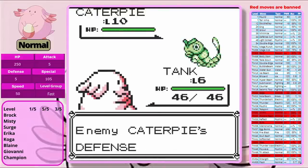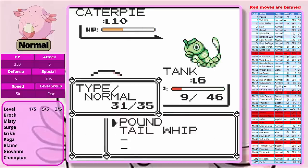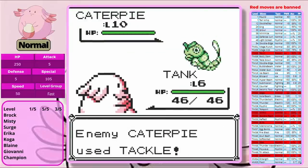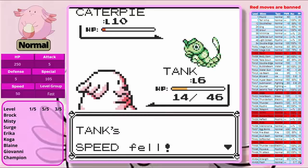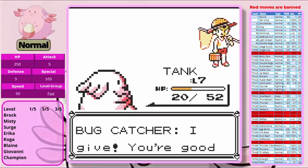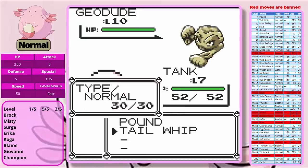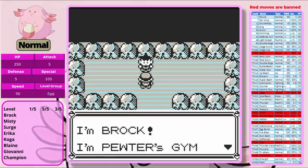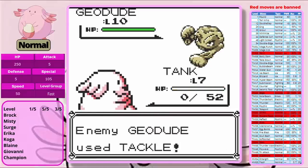We're going to start off by setting up a couple of Tail Whips because we are very under-leveled relative to it. Then we go into Pound — we can see that it does a lot of damage to us. We have five attempts to knock this thing out. We set up our Tail Whips, go into Pound, and this one goes much better. We've taken out that Bug Catcher. With that done, it's time to take on Brock.